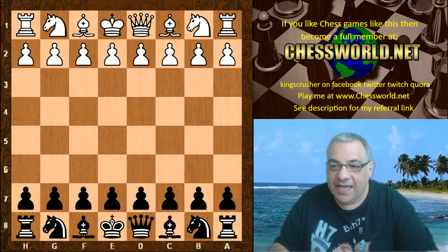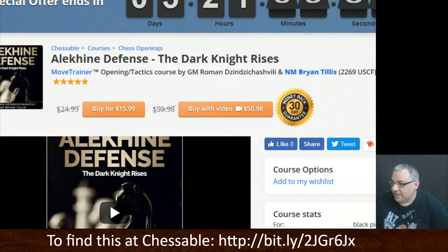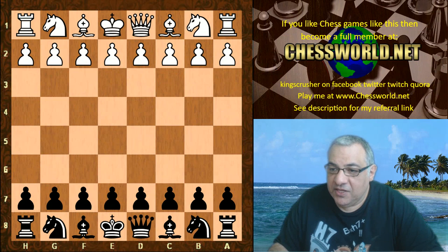I have yet another amazing example to show you today of the Alekhine Defense. This is a game sent to me by Brian Tillis, who has done a fantastic course at Chessable. This is the code here if you want to check out that Dark Knight Rises — nearly five out of five basically. It covers all the variations of these two games featured today on the channel.